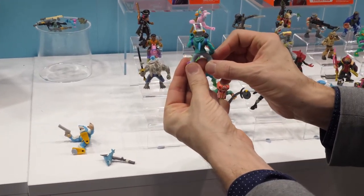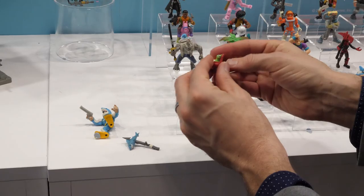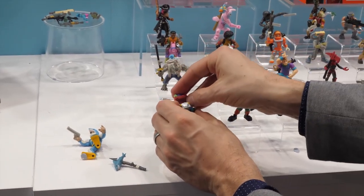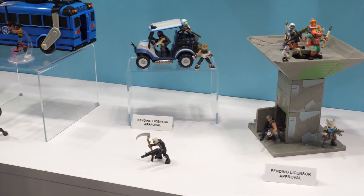Just like you can customize your skins in the game, you can customize the outfits here in the toy line. You can even have little pets that they rolled out in the game last season. In addition to the figures, there's a whole world of vehicles and building sets.